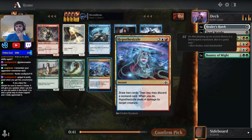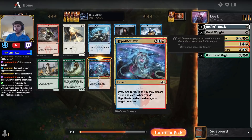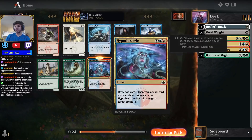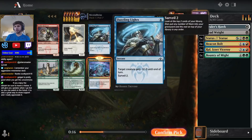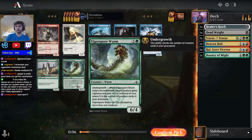Now we're kind of towing the line between Izzet and Golgari, which don't have any overlap, but still seeing cards like Hypothesizzle is nice. There's also a lot of blue cards in this pack. Vigorous Sporeworm is okay, but I'm very okay just towing the line here. We're basically choosing between two different color combinations, and Izzet is much better than Golgari, so I'm happy to try and stay open to Izzet with Hypothesizzle. I'm just going to take the Hypothesizzle over the worm.